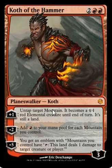His plus one is: untap target mountain — it becomes a 4/4 red elemental creature until end of turn, and it is still a land. So you can use it to attack if you put it out a while ago. A weird thing with lands is that if you make it a creature and you had it out for a turn or two, it doesn't have summoning sickness, which means you can use it immediately. But if you just put it out that turn, it's going to be summoning sick. You get your mana back because it's still a land — you can still tap it for mana.